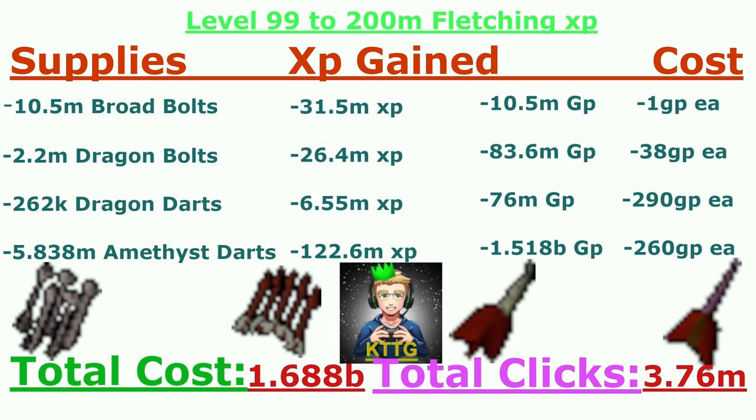At this point I got serious about going for 200 mil, but I needed a faster method to save my fingers. So I made 262,000 dragon darts, which gained me 6.55 mil XP and cost 76 million GP at an average of 290 GP each. Dragon darts were a bit too expensive though, so I finished off the 200 mil by making 5.838 million amethyst darts, which gained me 122.6 million XP.